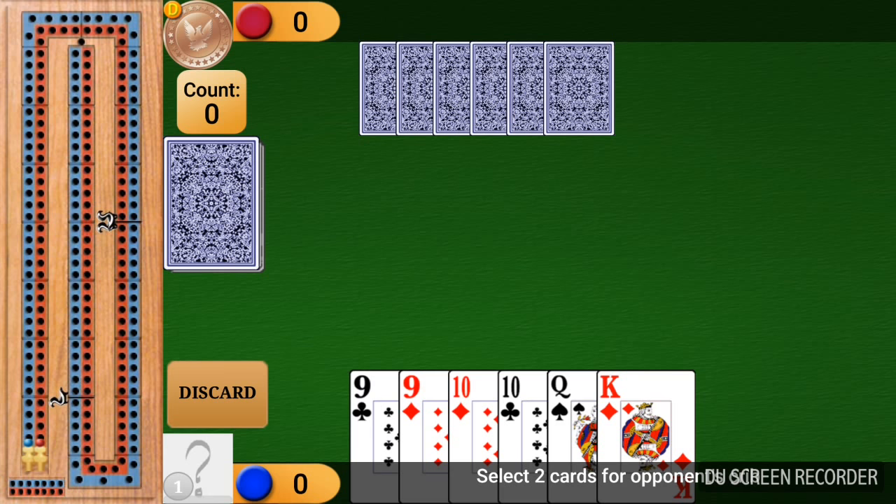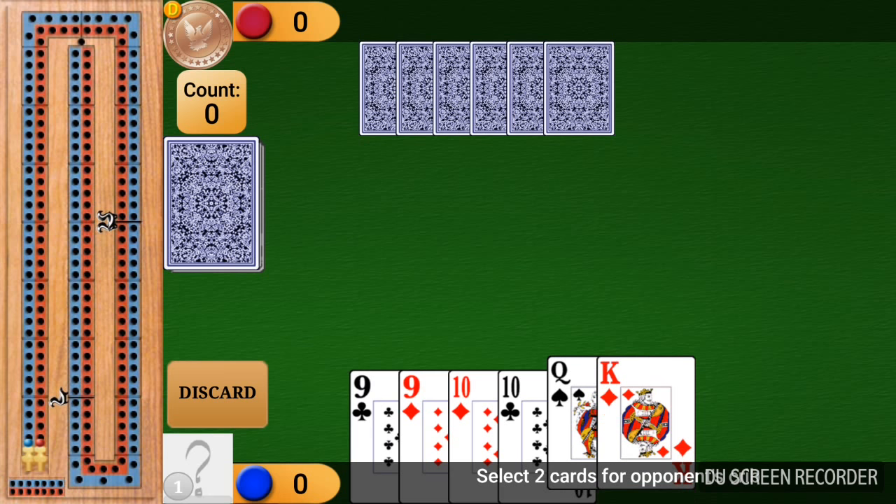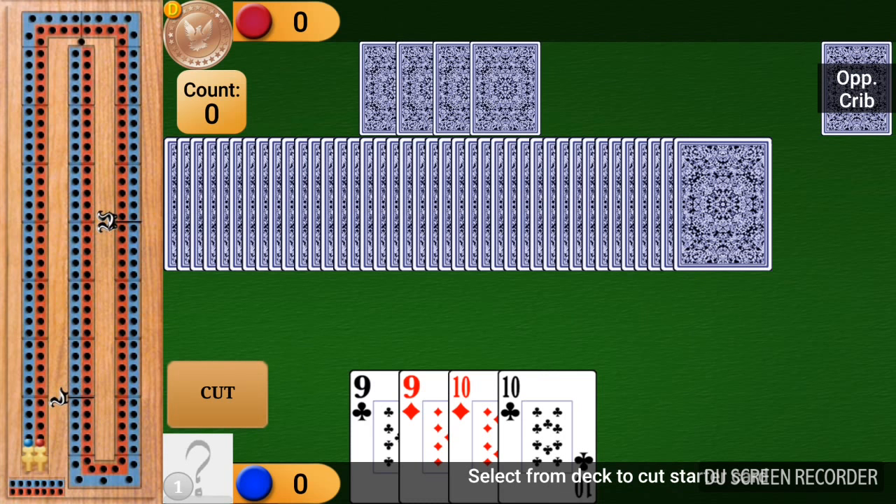I don't want to really pass the nines or the tens because pairs are scoring combinations. If I pass the Queen and the King, there's always the possibility that the Jack would also be in their crib. But the Queen and the King don't score by themselves, so I'm going to pass those. The opponent, being the dealer, gets what's called the crib. They'll have four cards in that crib from which they can also score points.